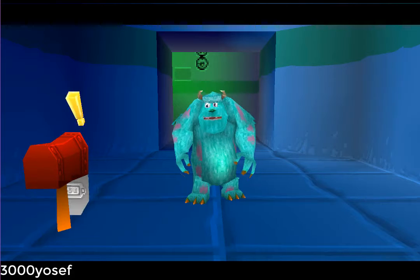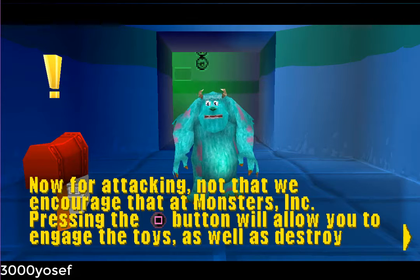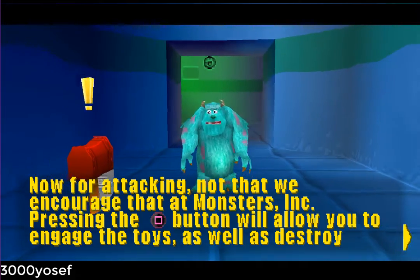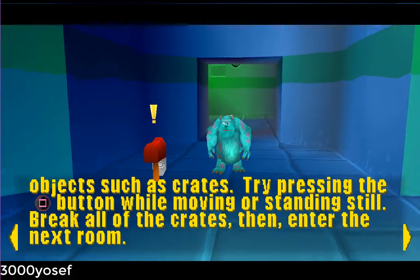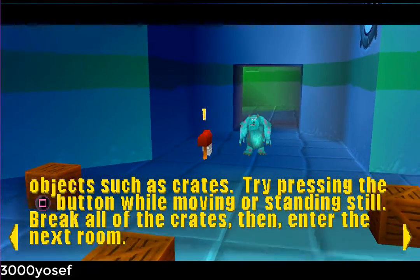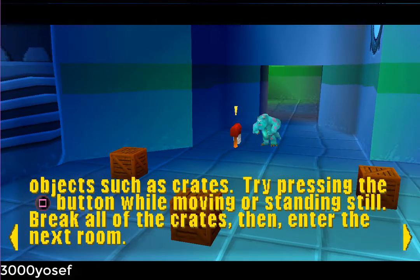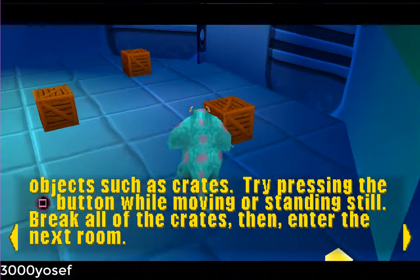Now for attacking — not that we encourage that at Monsters Inc. Pressing the square button will allow you to engage the toys, as well as destroy objects such as crates. Try pressing the square button while moving or standing.